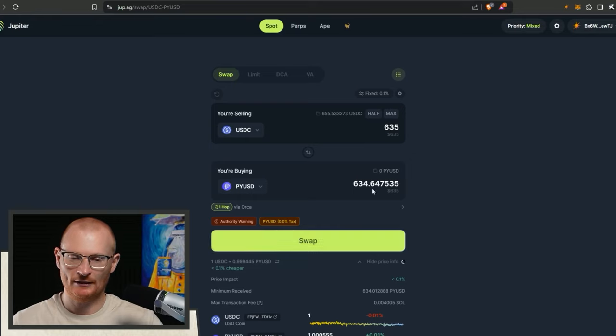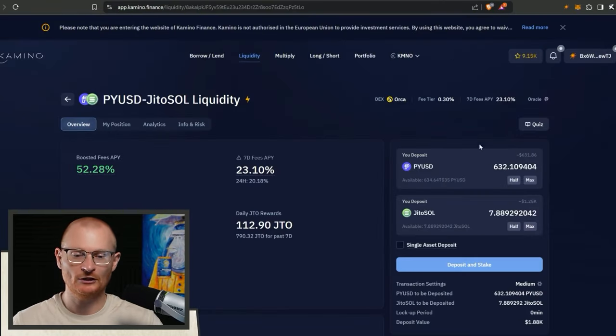It's better to set slippage to 0.1% - this should be fine, we should still be able to get that, and this way we're only losing about a dollar. We need to pay something to the LPs and that's all we needed. We didn't get front run - we're good. Now we'll jump back to the pyUSD and Jito SOL pool.